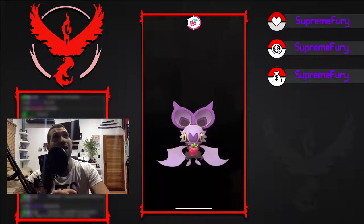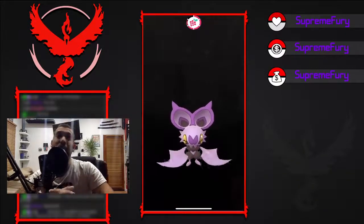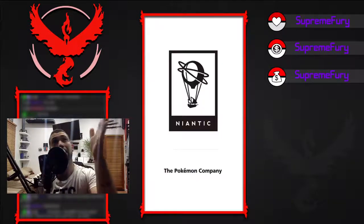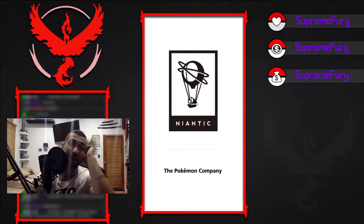Just chuck on three Razz Berries there to your Pokemon — I've just got Noibat as my buddy. Once it's fed, you'll see Noibat will get all excited, jump up on the screen, and join you as your buddy.